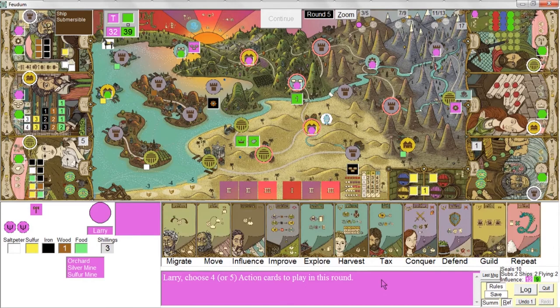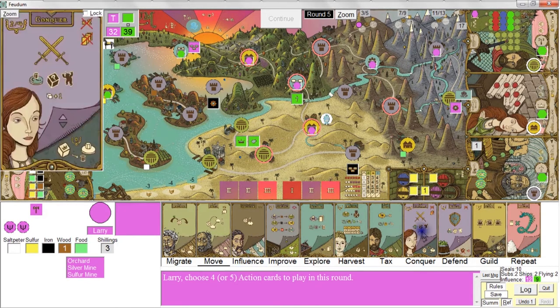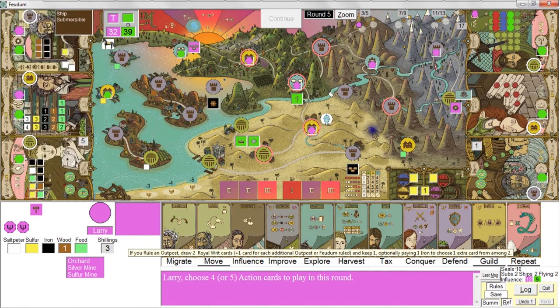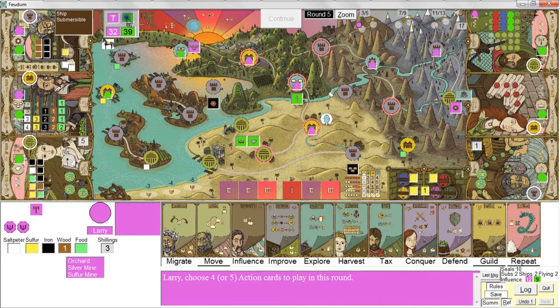No saltpeter, so I'll do four actions. I'll always choose a move — I usually like to have a guild and a repeat. I'll throw an explore in — I can do an explore because I rule over here. Otherwise I may not get any royal writs; she hasn't gotten any royal writs yet either. So we'll throw an explore in for kicks.